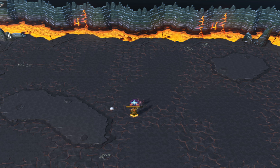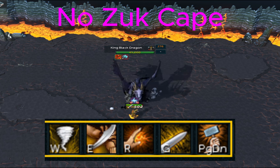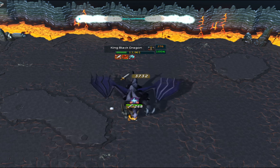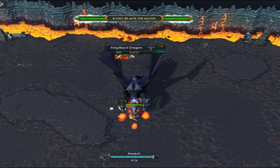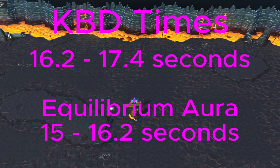If you do not have the Zuck Cape, instead you want Hurricane, Sever, Punish, Slice, and then Assault. This will work all the time, although your kills will be a lot longer. With no Aura, expect kills to be 16.2 seconds up until a maximum of 17.4 seconds. If you are using the Equilibrium Aura, your kills go down a tiny bit to 15 seconds up until a maximum of 16.2 seconds.